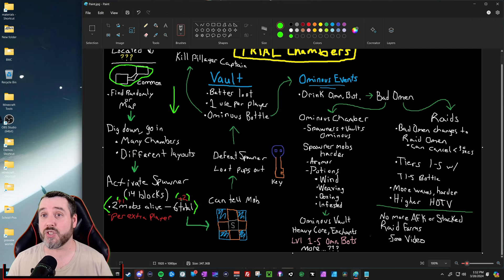Two players would give you three mobs allowed alive at a time and eight mobs total. This can scale up kind of crazy — imagine you have 10 players. I didn't see any indication of an upper limit, but theoretically with 10 players one spawner can spawn 12 mobs at a time for a total of around 24 mobs. Remember that's per spawner, and each chamber room will have multiple spawners — they could be on multiple levels too, so there could be multiple spawners per chamber room.